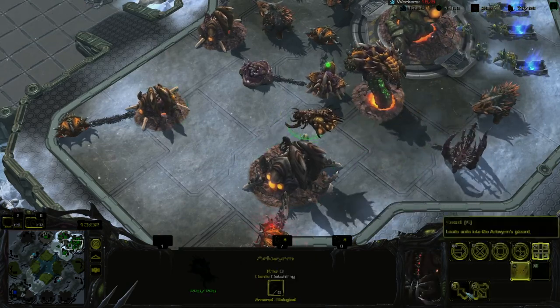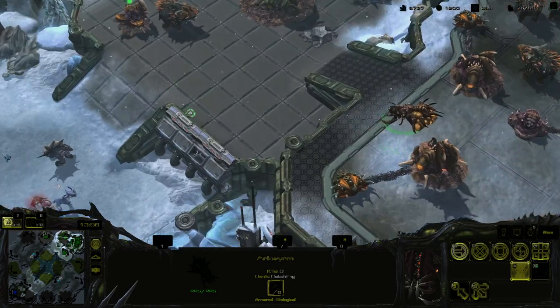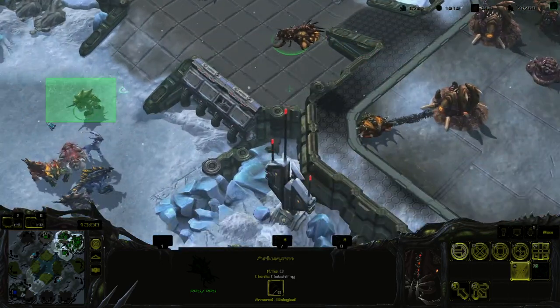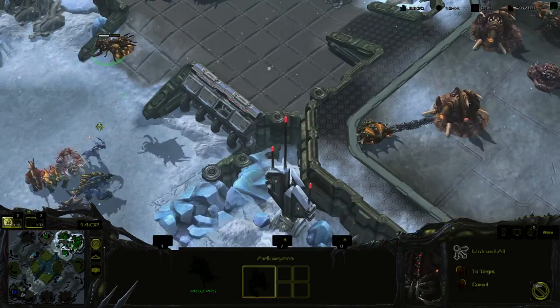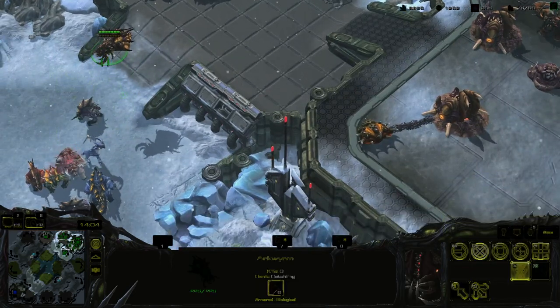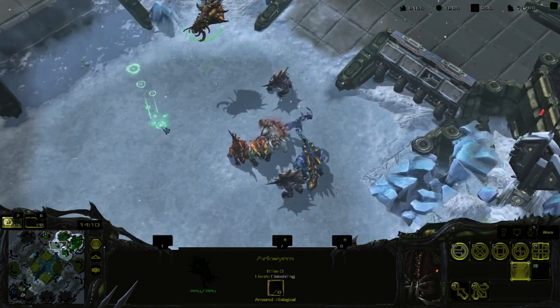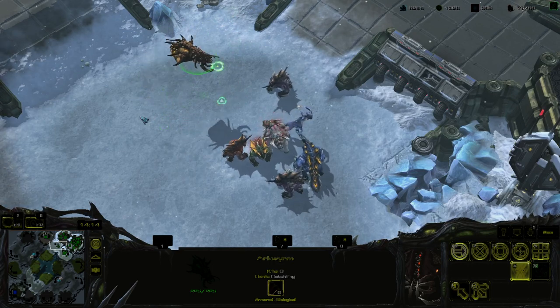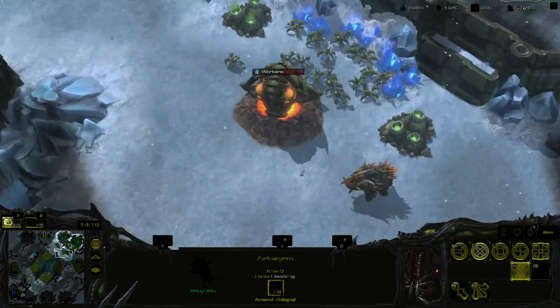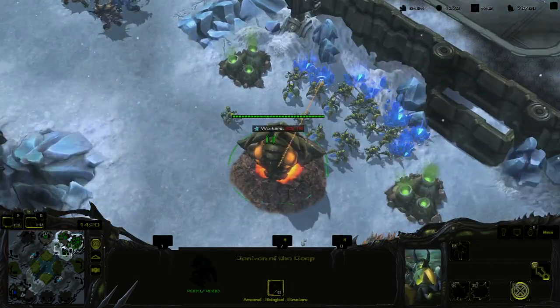These are also the drop ships for the Dragons — they put units inside and drop them. They actually don't have an attack; they're just drop ships. I don't know why I thought they had an attack.